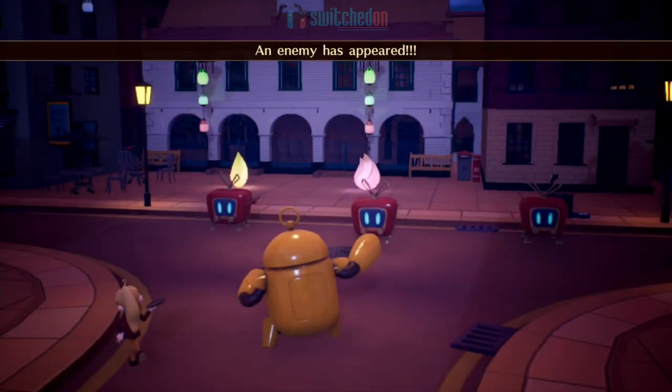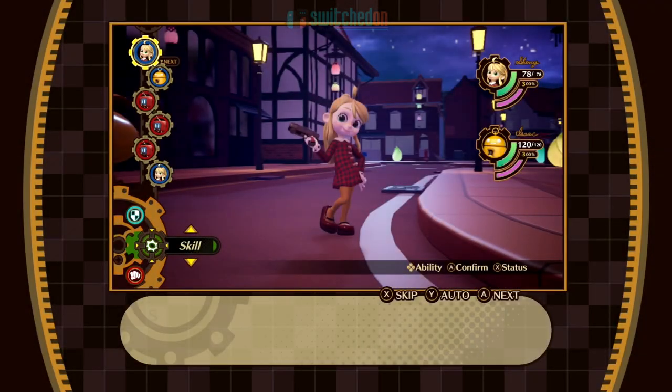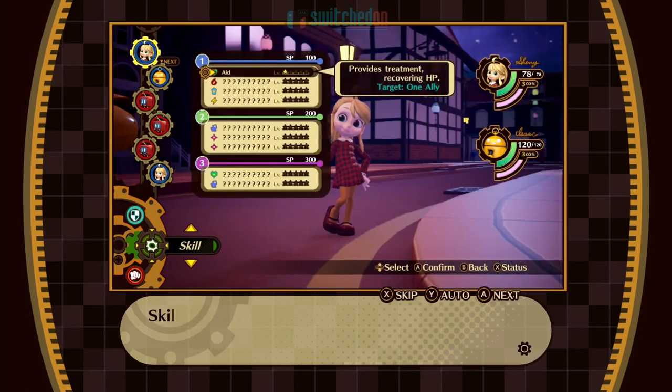As I say, we're very early on still in this, so it's quite basic. But here we have Sherry and Isaac. We're going to learn a new skill here for Sherry. There are a lot of tutorials in this — it really does hold your hand through all of the basics of the game.